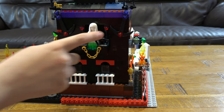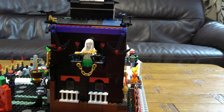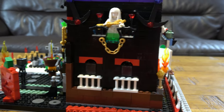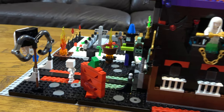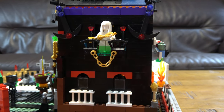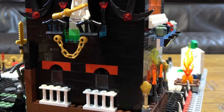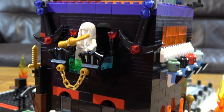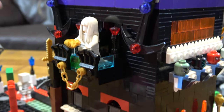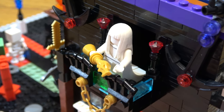Here we have a ghost, a skeleton — well, three skeletons — a zombie, and a witch who live in this house. The owner of this haunted house is the ghost, because it's holding the staff of ownership — yeah, I just made that up. It's a special staff that you hold so people know you own this place. And we have blue, green, red, purple lights and stuff to make it more scary.